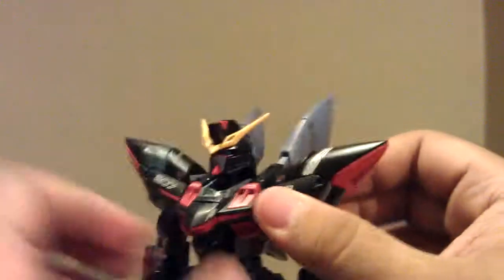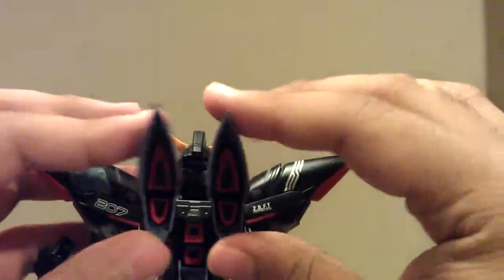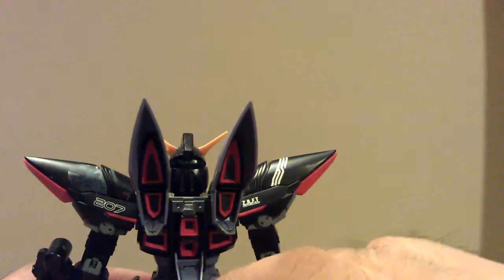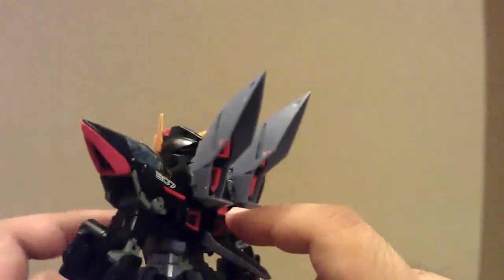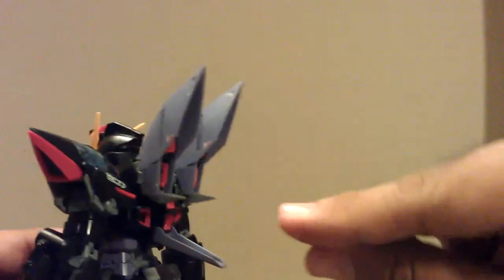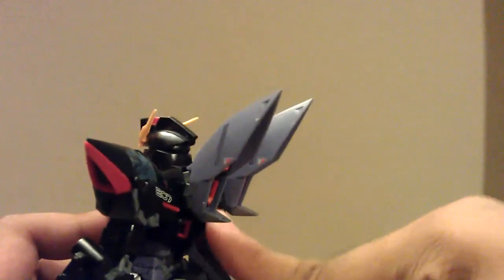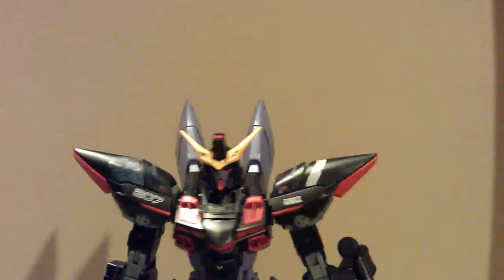Now for the back thrusters — they're on a pivoting joint so you can move them side to side and up and down. This one I think can also move up and down, though I wasn't sure if it was just wiggling since it uses a sliding joint. But it does move up and down without much trouble.